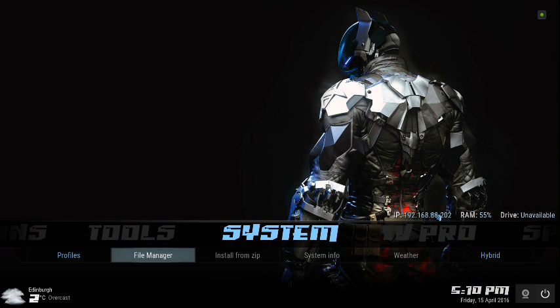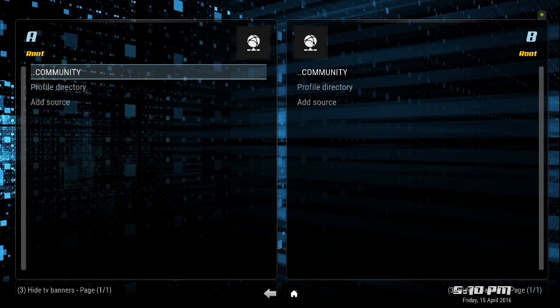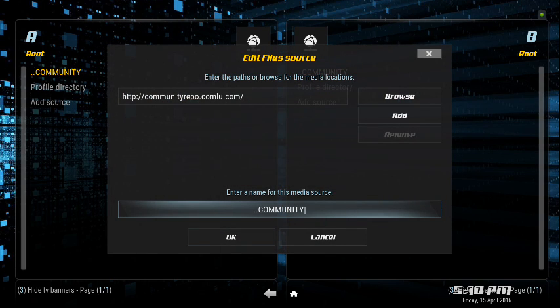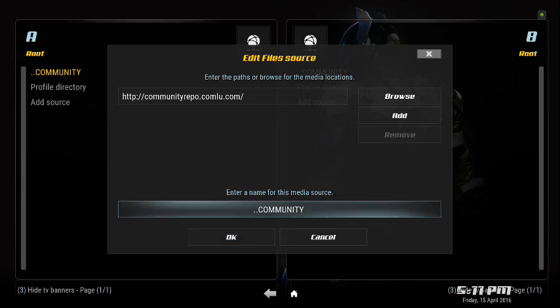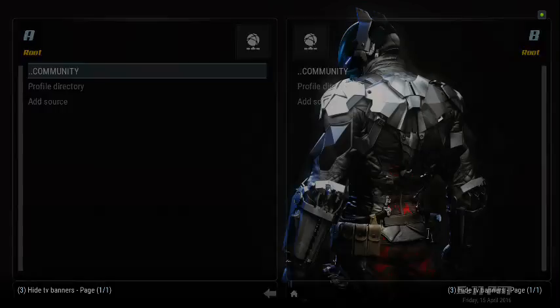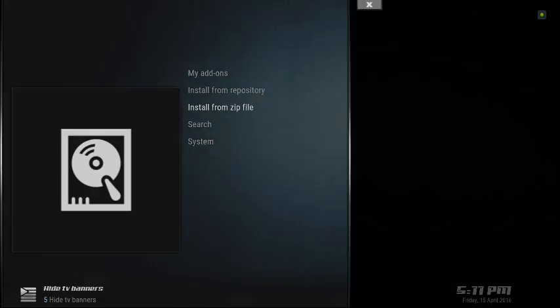Here's how you get it. Go to your file manager — I've already done this so I'll just show you. This is the community repo source, and the URL is HTTP://communityrepo.cmlu.com. You're going to add that and give it a name, then say OK.